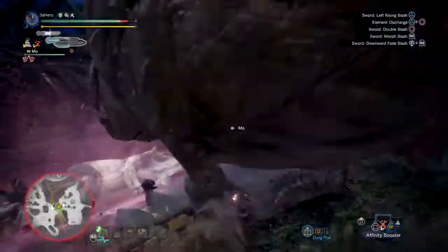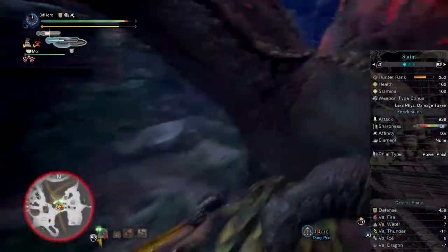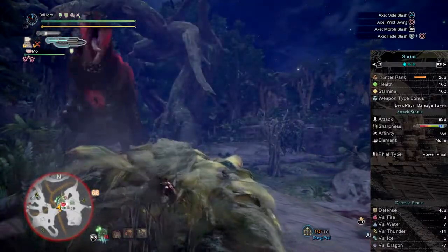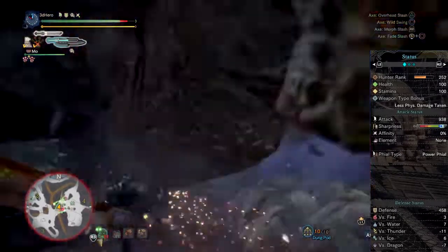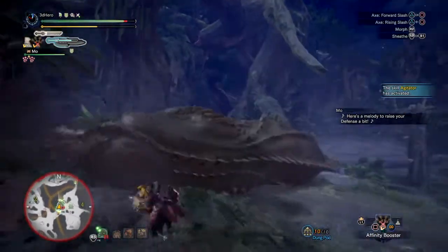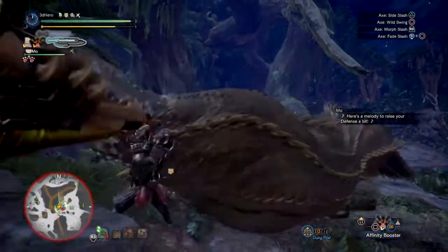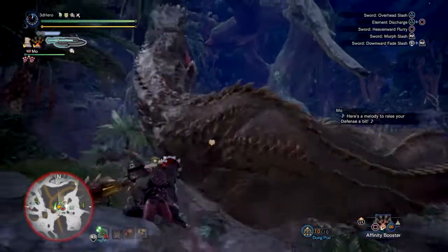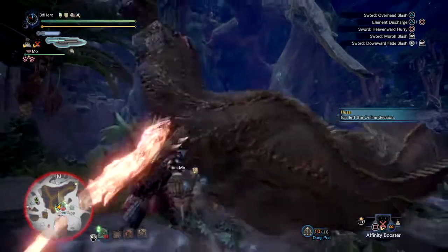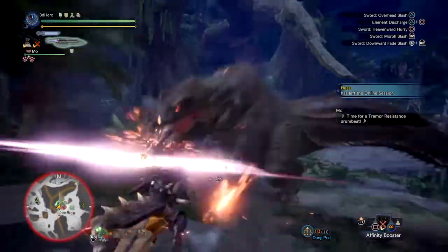Overall this will give you an attack value of 938, a defence of 458, and quite high damage upkeep if you can manage your sword mode efficiently. Your attack value can be easily increased further by drinking Demon Drugs, Mega Demon Drugs, or using the canteen — and you can actually hit 1000 if you like very large numbers and large overall damage. The set will allow you to pull off really great damage against monsters that have easily reachable weak points.